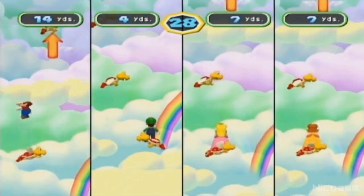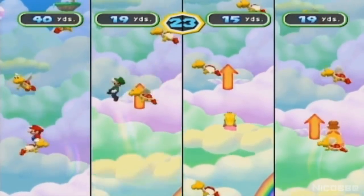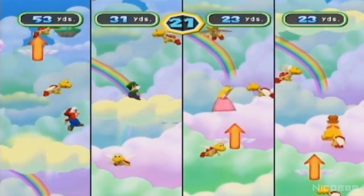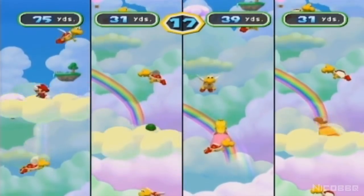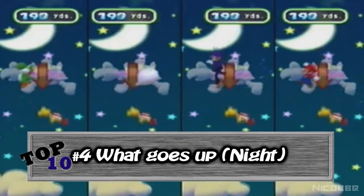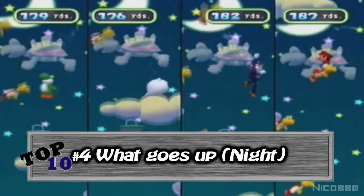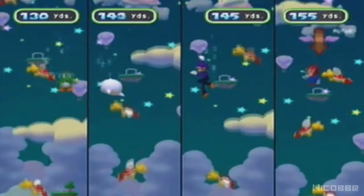Number 4. What Goes Up is basically a remake of Leaf Leap, where you must jump on clouds and turtle shells in order to reach the highest point in the time you have. The reason I put this minigame on the list is because of its nighttime version — when you play this minigame during nighttime, instead of going up, you have to be the first to go down. It actually makes the minigame way better.